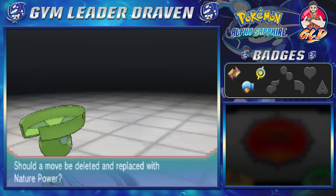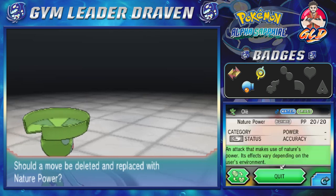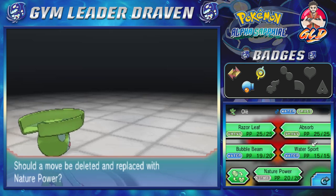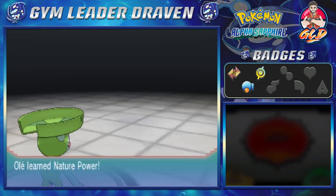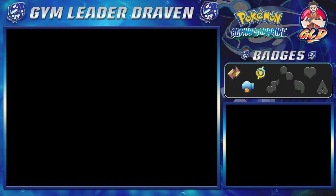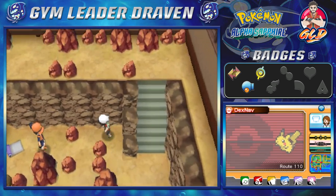Olay is learning Nature Power, which is a pretty good move. The attack makes use of nature's power and its effects vary depending on the usage environment. I'm going to be switching out Absorb because it's really not that effective right now — Giga Drain and Mega Drain will come later. Nature Power is a good switch.